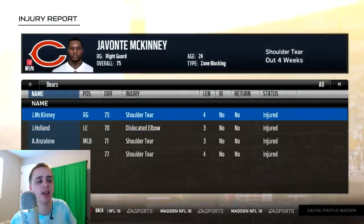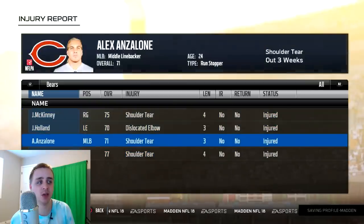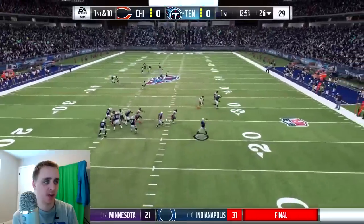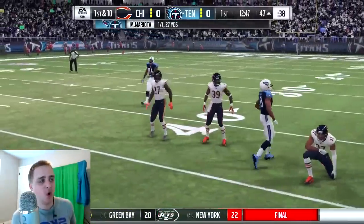There were a lot of injuries that came from it, however — none major, but severe enough to keep these players out of the rest of the preseason, including Javante McKinney, a backup guard. In addition to C.J. Ross, who is going to miss the next four weeks, which includes week one of the regular season. So not much of an impression from him, but I'm still excited about his skill set.